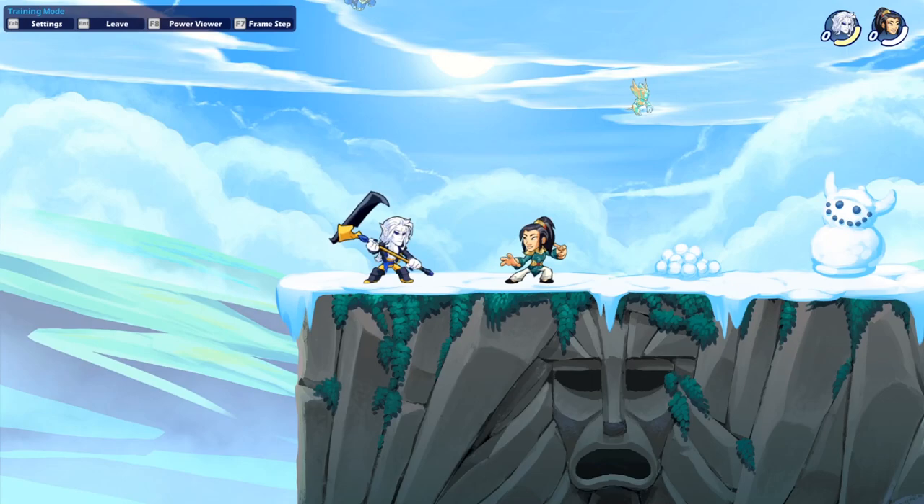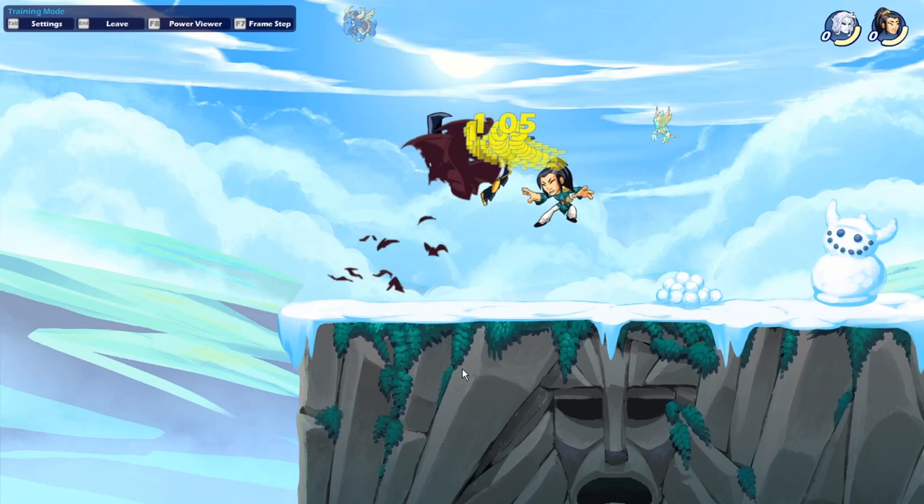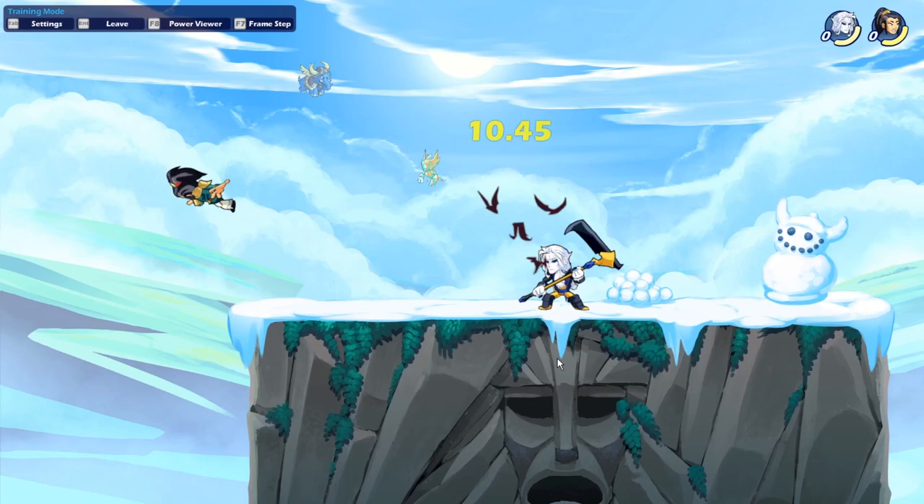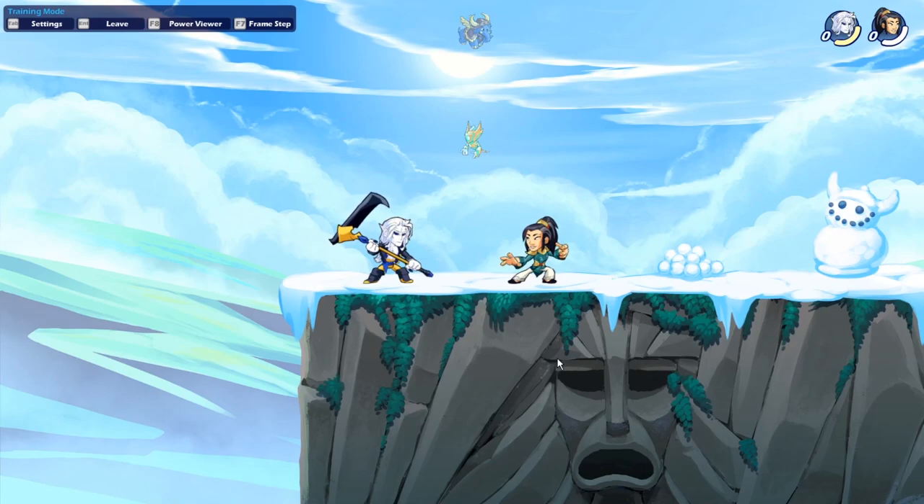Next up is the scythe, which also has three attacks. First, let's look at the scythe side sig. This one actually has two variations: you can do the standard one, but if you release the side button you hit the enemy the other way. So you have a little bit of choice, and you can use this in some nice situations to kill the enemy.